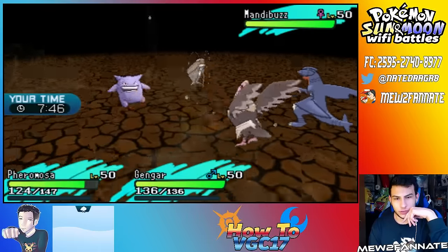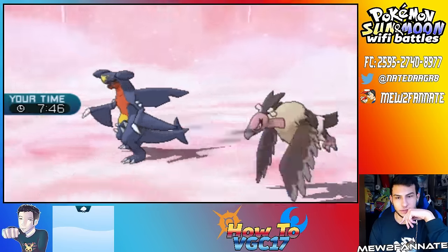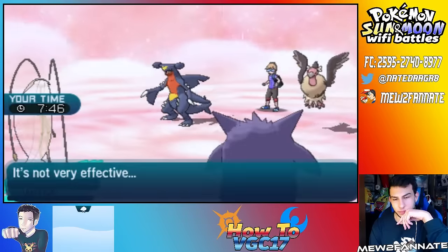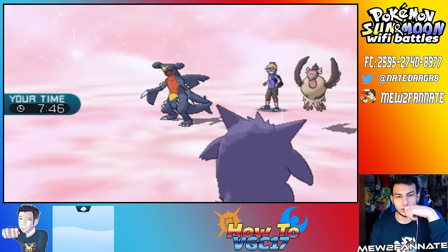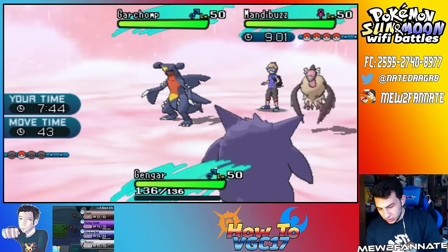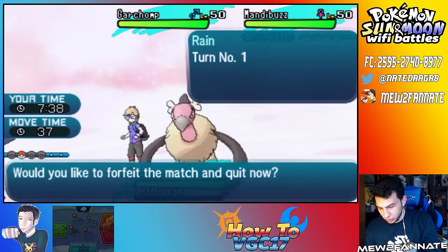I know Fairmosa is frail, but let's see if this will knock us out. It doesn't. Foul Play after the foul play, though, it will knock me out. Yeah, it was a crit — I might have been able to live that potentially. Maybe the play there was to go for the Double Protect. There's no way of me winning now, so I will forfeit.